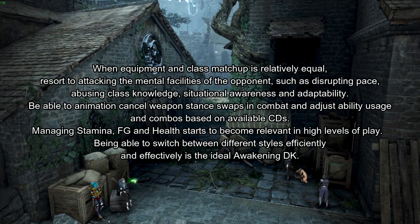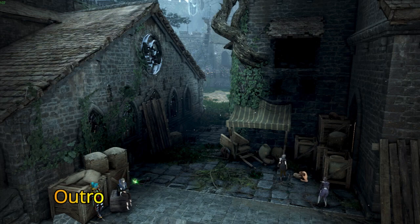3) When equipment and class matchups are relatively equal, resort to attacking the mental facilities of your opponent — disrupting the pace, abusing class knowledge, situational awareness, and adaptability. Be able to animation cancel weapon stance swaps in combat and adjust ability usage and combos based on available cooldowns. Managing stamina, FG, and health becomes very relevant at high levels of play. Being able to switch between different styles efficiently and effectively is ideal for Awakening DK. You can play different zones, be aggressive, and move in and out of space really well. Keep in mind that if you stay in one space too long, you either lose pressure or you're dead.